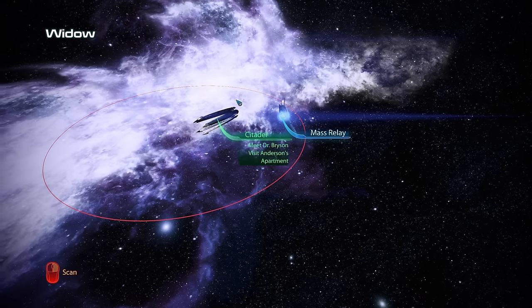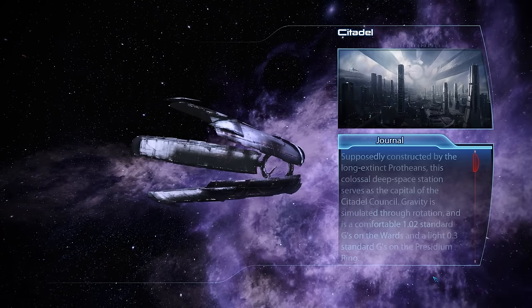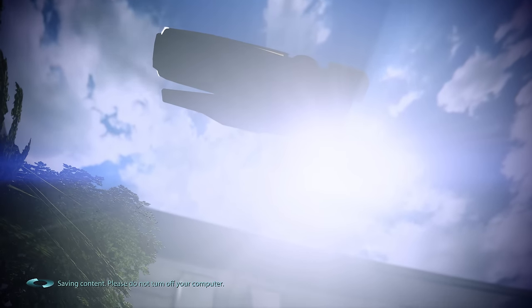Being DLC content, we don't have to go to the regular parts of the Citadel to start this. Instead, as we're docking, we can specifically select Dr. Bryson's lab, and this is where our Leviathan adventure begins.